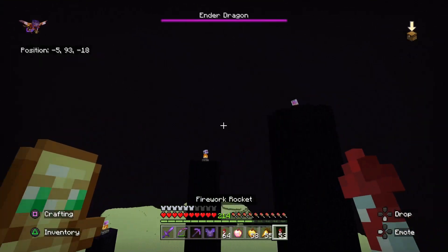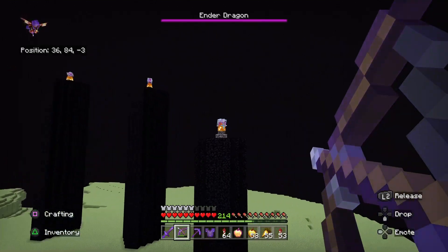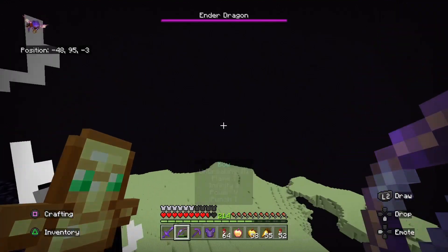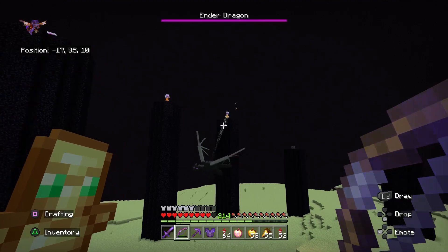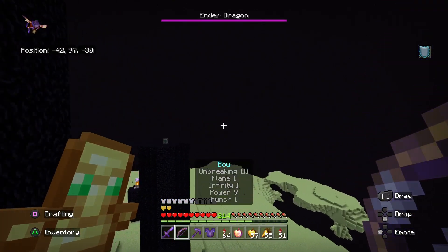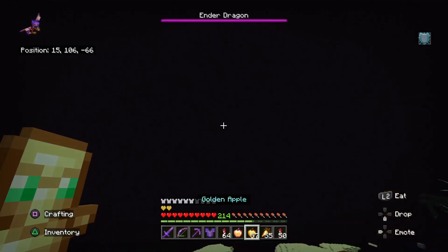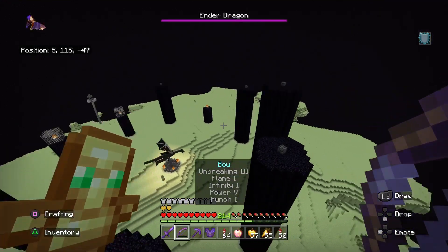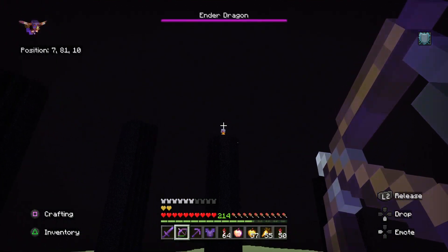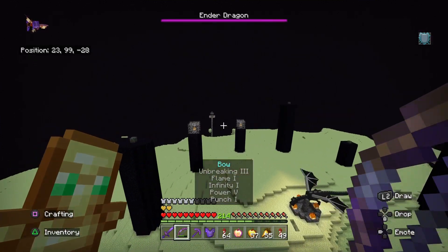Pretty sure you can't destroy them until the spawn is done anyway. There we go — we should be able to destroy them now. So we're just gonna fly around and destroy all the End Crystals extremely quickly. Took a little bit of damage from that one, but that's fine. Don't want that dragon in my face. Boom, he can perch all he wants.